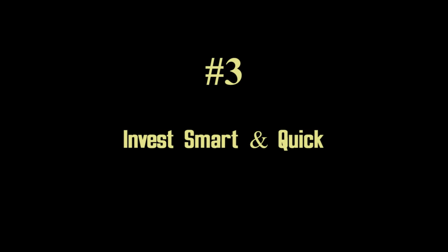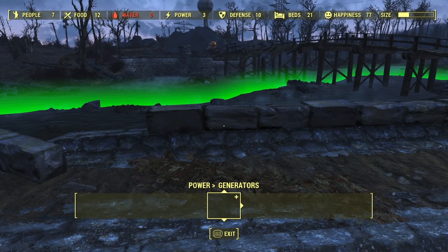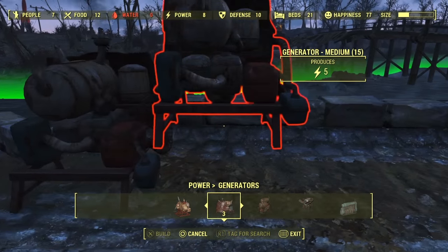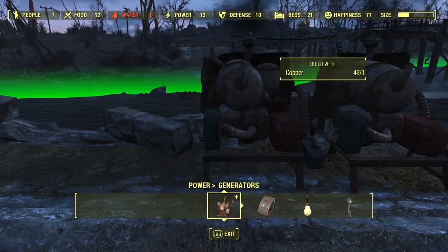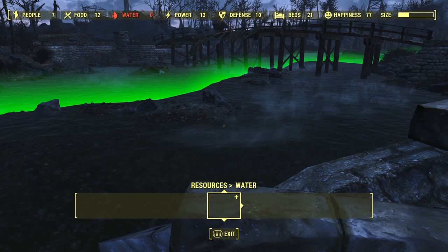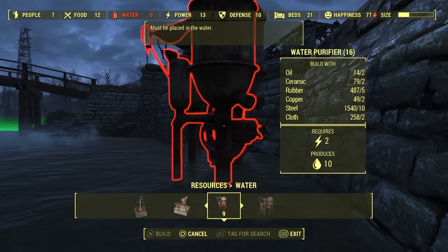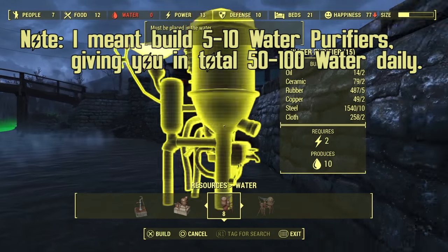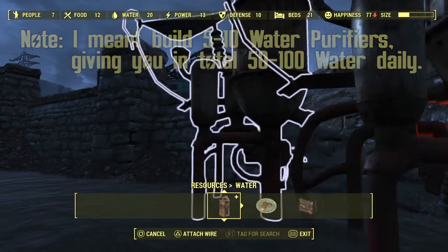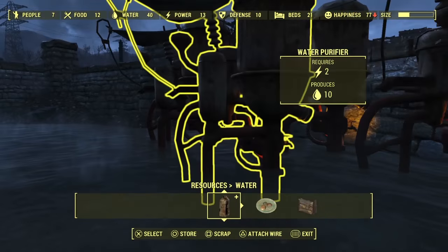Number three: invest smart and invest quickly. There are a lot of things that can help you get really rich quickly in Fallout 4. For example, water purifiers — the thing that is completely broken still to this day, even on survival difficulty. The scavenging stations, adhesive farming, and trap farming that became available with the Wasteland Workshop DLC. Build water purifiers — if you don't want to abuse the game, build 50 or 100 of them, so that you have a steady supply of water. Scavenging stations will bring you a lot of new supplies that you can use to craft things or sell them.